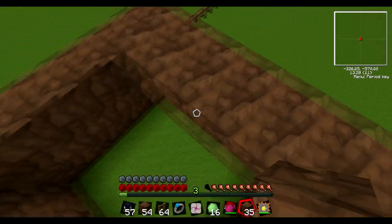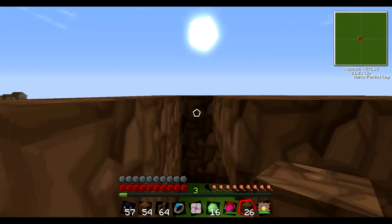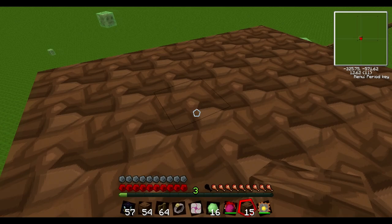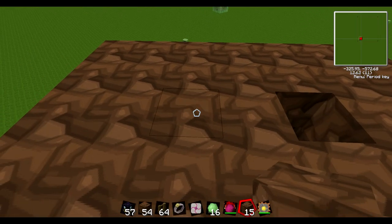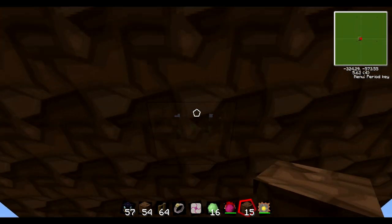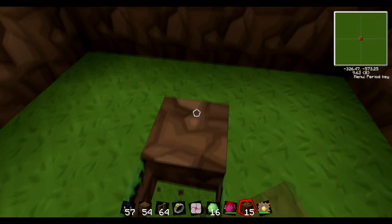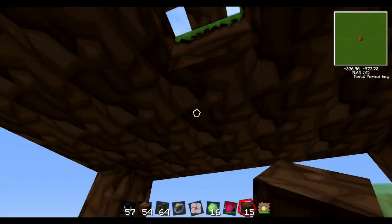The items we are going to use are from RedPower: deployers, filters, and transposers. We will also be using some redstone tubes. And from Equivalent Exchange we shall be using some energy condensers. Energy condensers can convert one thing to another automatically, as long as it has one copy of the target item in the top left slot. Here I am marking out where all the transposers in the ceiling will go and the deployer at the bottom will go.